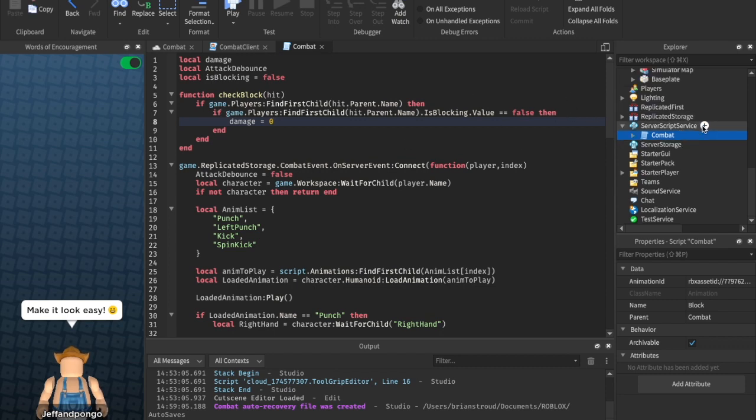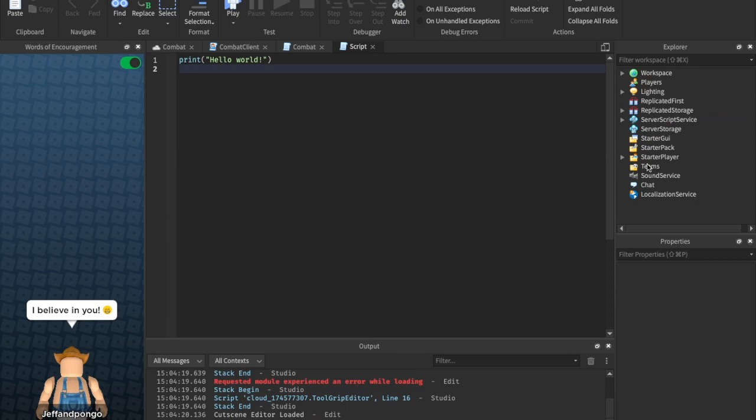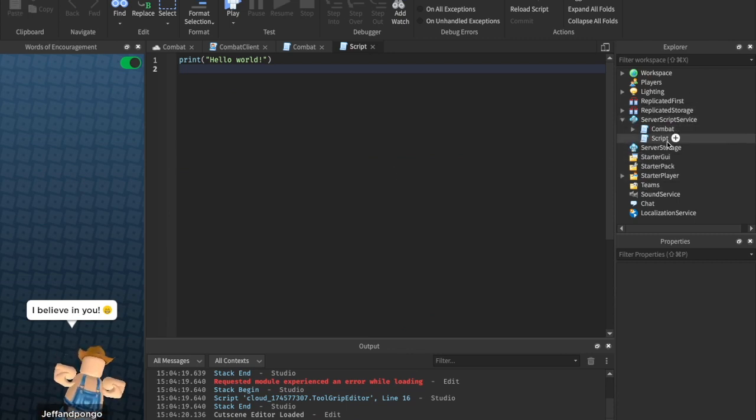Now we're going to make this little leader stats sort of thing. Let's insert a script into ServerScriptService — sorry about the lag, I believe I got that fixed.